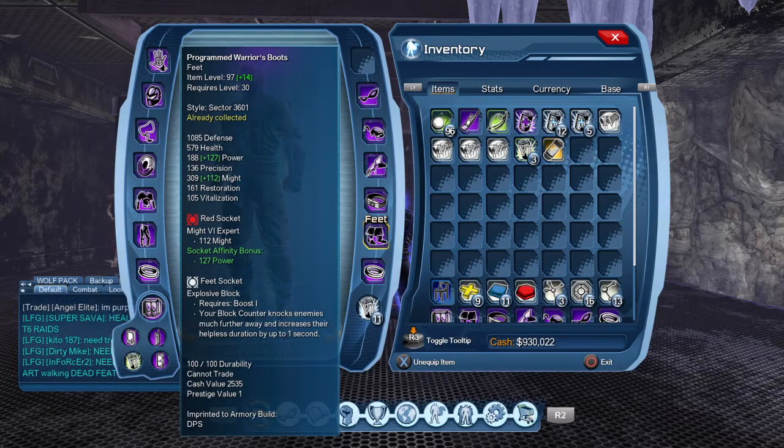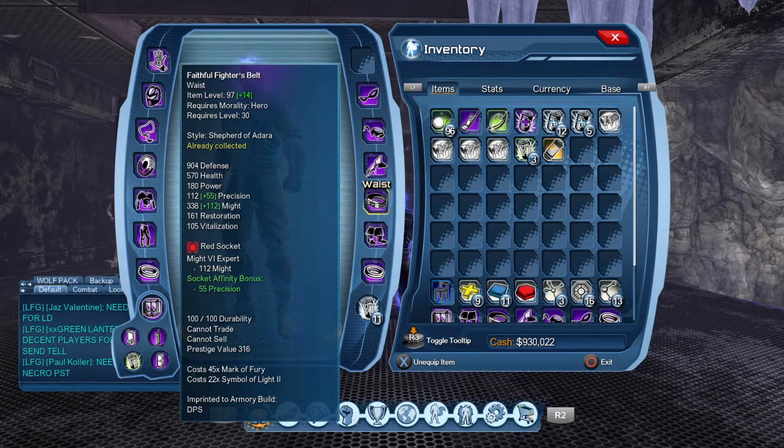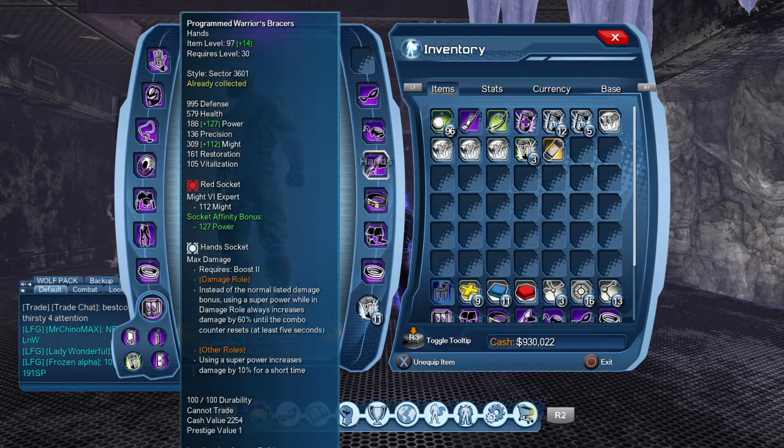It's easier for that add to be knocked away from you rather than having the tank pulled. Next is my waist — I use Might. My hands, I use the hand socket, max damage in Might.